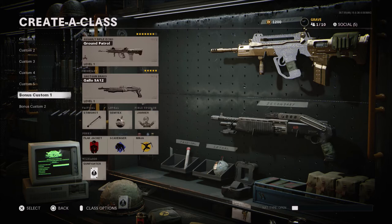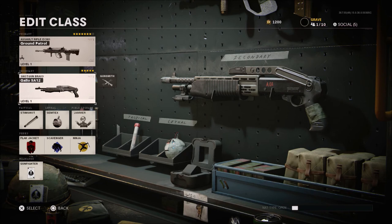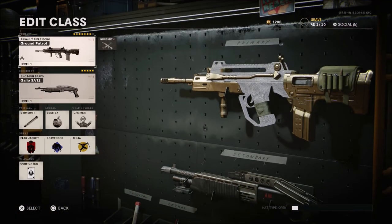Let's hop right into the setup itself. This is my main go-to class setup. Running Gunfighter, Flak Jacket, Scavenger, Ninja, Stim Shot, Semtex, Jammer, Gallo shotgun. I really don't like using it, but everybody uses shotgun — so if you can't beat them, join them. This is my go-to class for dom and hardpoint. I play a lot of dom, a lot of hardpoint. I will usually use my other class for team deathmatch.